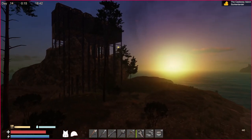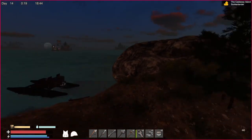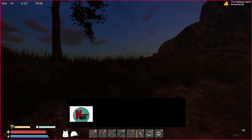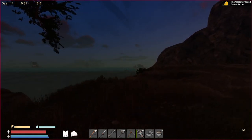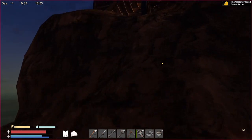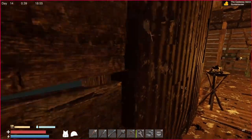Welcome back to Sunken Land. It's been a little while since I've played. Let's see what we got here — what do we got in our inventory? Let's go put some of the stuff in some of the bins. We don't need it all on us, so I want to go do some island hopping.